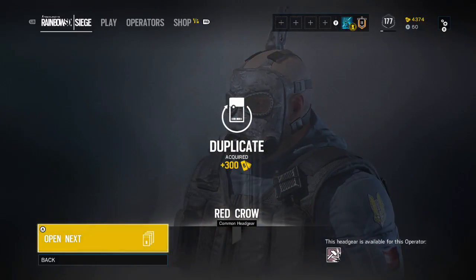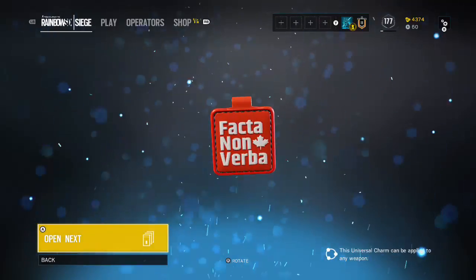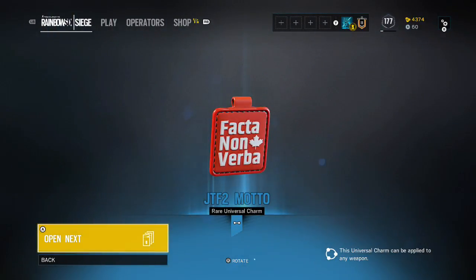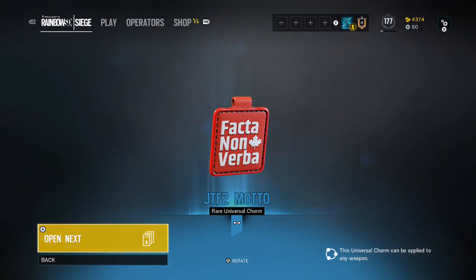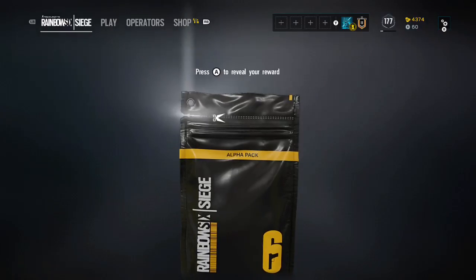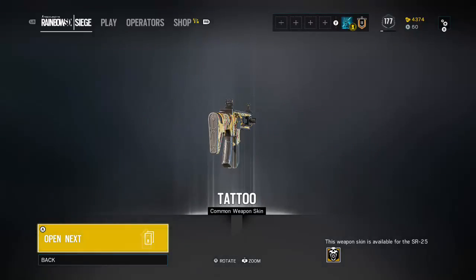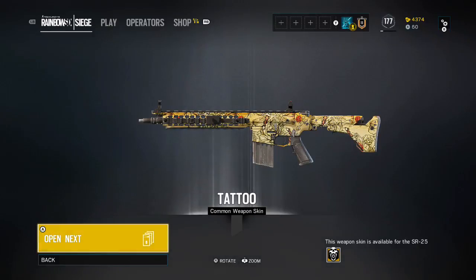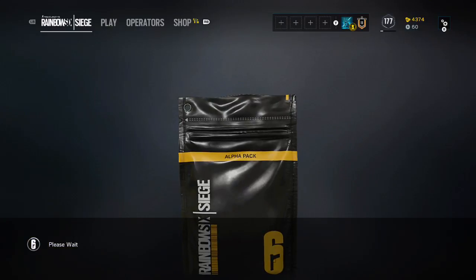Another duplicate, 300 renown. Next — oh, we get a blue! JTF2 motto, 'Facta Non Verba.' That's in French — I'm Canadian but I have no idea what it means. It's rare, not the best thing I've seen. Then a Tattoo common weapon skin for Blackbeard's SR25 — looks decent.